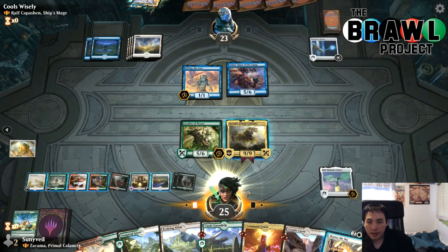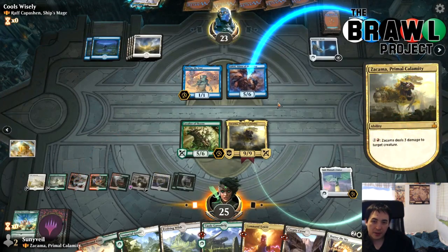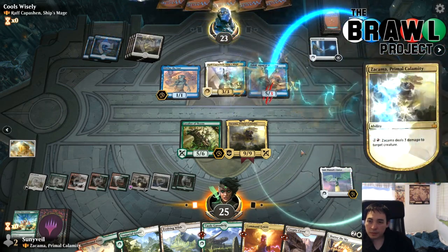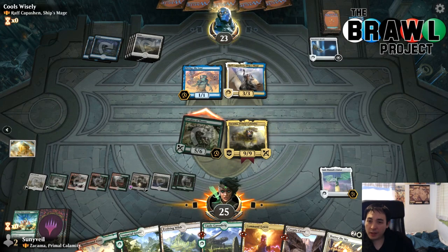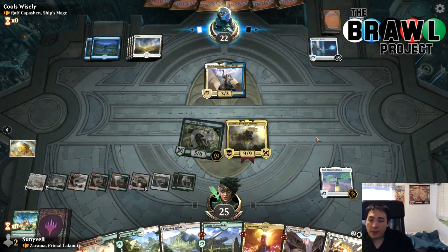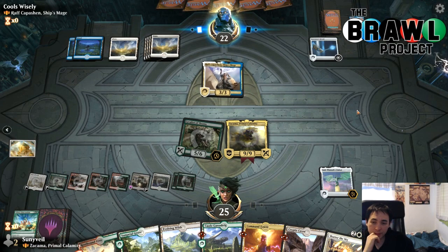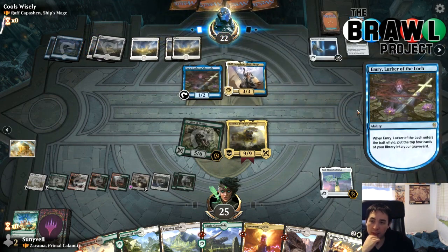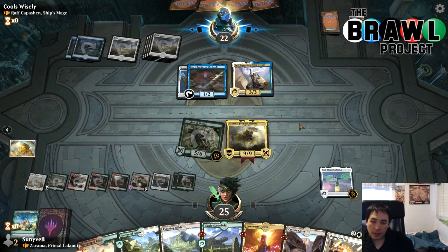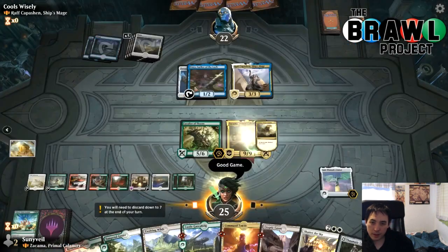We can deal six damage to Zahid with Arch of Orazca — that's way better than drawing. We found the line. We untap everything, play Zakama, and it resolves! We untap all our lands and start blowing up our opponent's artifacts. We can also attack with Cavalier of Thorns — it has reach, worth noting. We played a nine-nine, took down a couple of our opponent's permanents that turn. With the Compass also in play, we're in great shape.